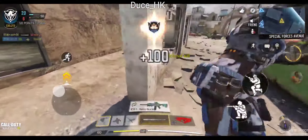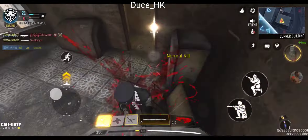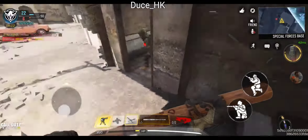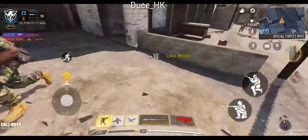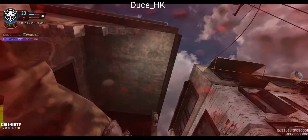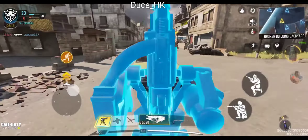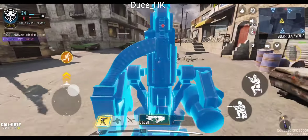This camo is so beautiful. Anyway, as y'all can see in the gameplay, the camo is animated — not reactive, that's not the right word. Reactive is when it changes over time as you get kills, but this one's animated. As you can see, it's blue but then they got purple that passes through it.